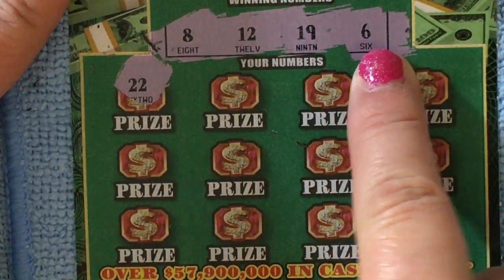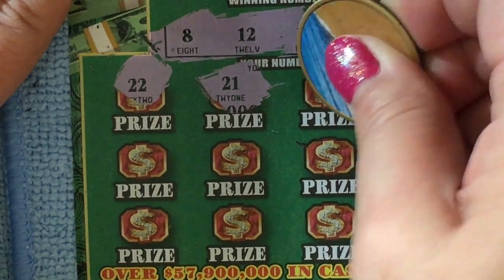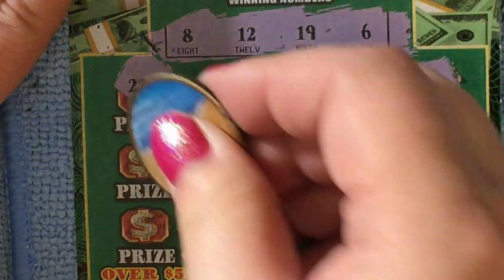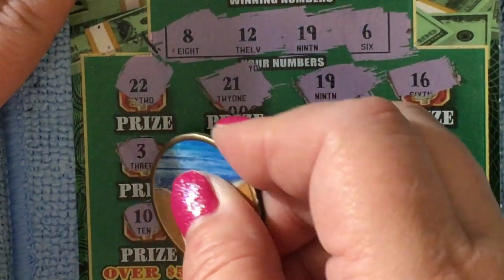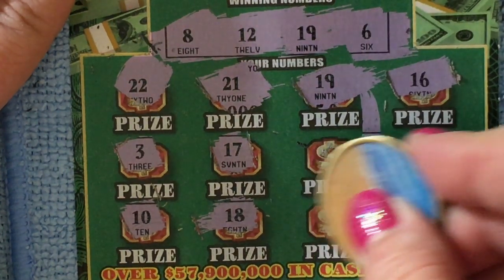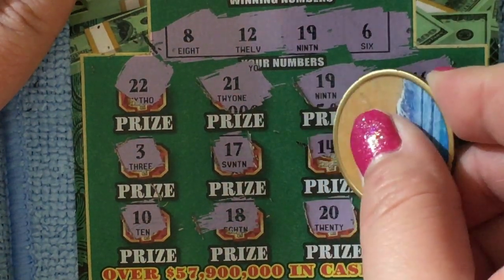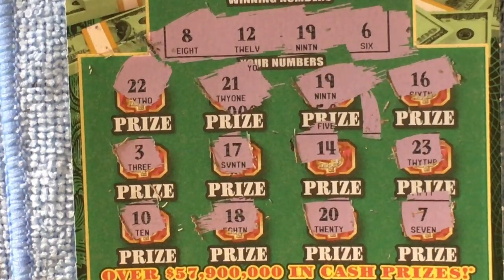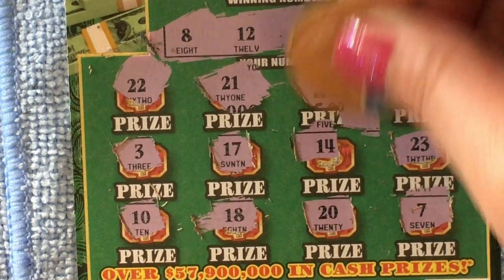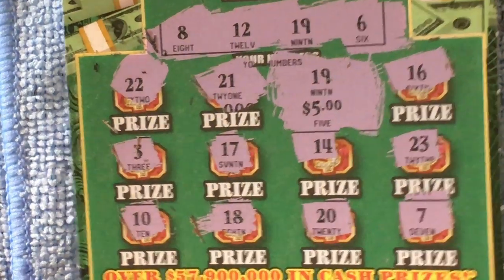Our winning numbers are 8, 12, 19, and 6. The first numbers we uncovered were 22, 21, 19, and 16 — so we do have one winner: 19. Then a 3, a 10, a 17, an 18, a 20, a 7, a 23, and a 14 — so I just have one winning number. It would be nice if it's the big one. What do you think it is? $5 — the price of the ticket. Of course. This is Florida, but that's okay. I'm breaking even so far.